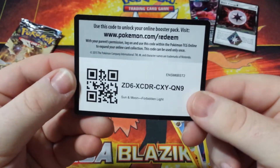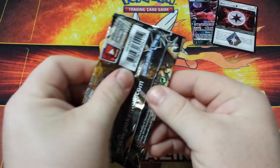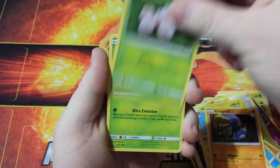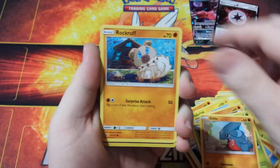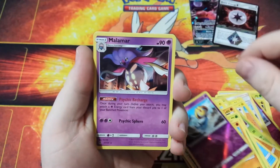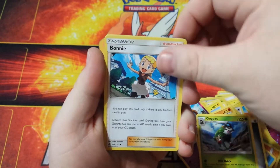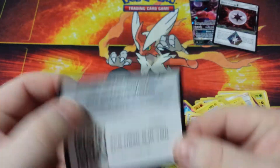And there is a Code Card for you. Our fifth and final pack of this Sun and Moon Forbidden Light opening. Let's see what we get. We got a Croagunk, an Exeggcute, a Scatterbug, a Gible, a Rockruff, a Reverse Holo Yveltal, a Malamar, a Steel Energy. We got a Gogoat, a Bonnie, a Gabite, and there's a Code Card for you.